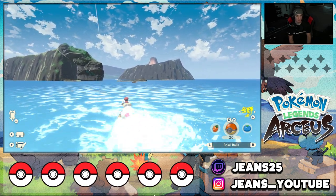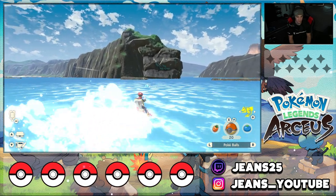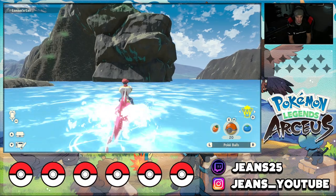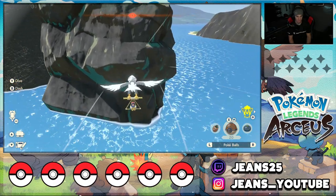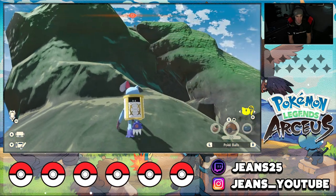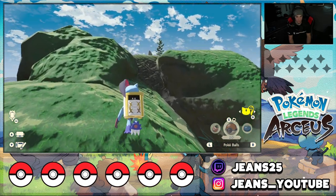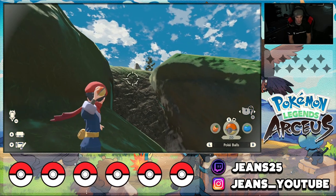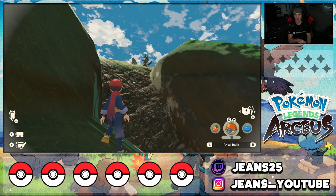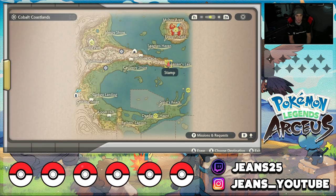Now heading to Lunker's Lair. This one's a little tricky — you could go all the way around the top without Sneasler, but since I have Sneasler I'll just hop straight up onto this rock and climb. Switch to Braviary to get air boost, then switch to Sneasler once we hit the rock face. Once you make your way to Lunker's Lair, climb all the way up to the face of the opening — the Unown is right up there. Hit it with a Poké Ball for our third Unown in this area.